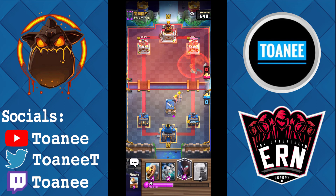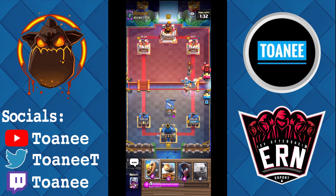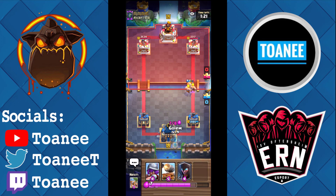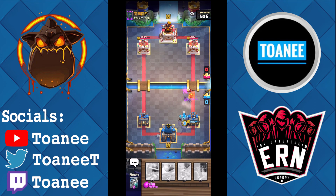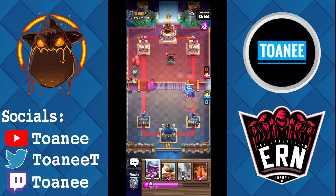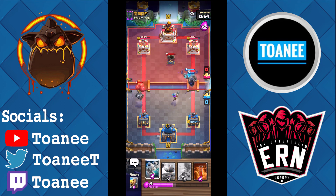Once we get double elixir I can basically spam Golems and I'm looking a lot better. I'll Skeleton Dragons at the bridge — well played by him there. Barb Barrel on defense, clean up with all the Barbarians, force out a response. He just Logs — I'm gonna Night Witch, then Golem in front depending on what he does. If he goes Mortar — interesting. Spear Gobs there, we just Golem. He does play the Mortar correctly, fair enough. I'll Musketeer in the middle as a big brain play — okay, that just didn't work at all.